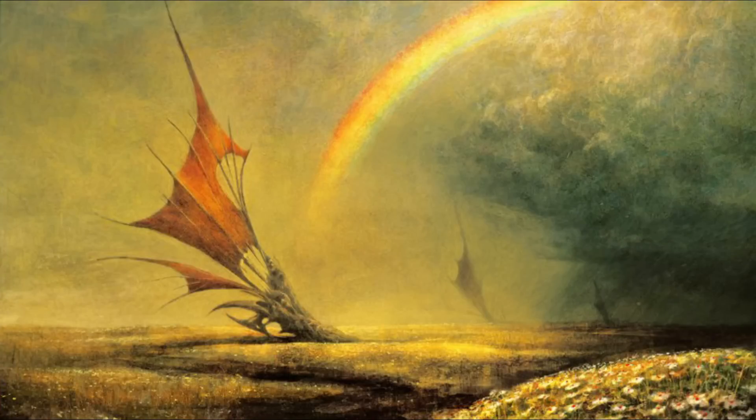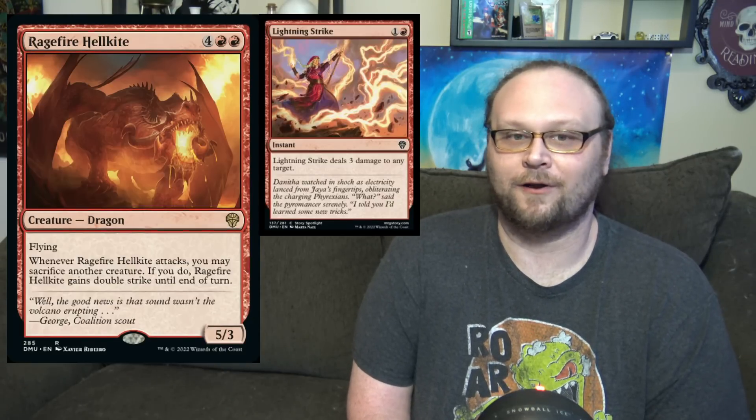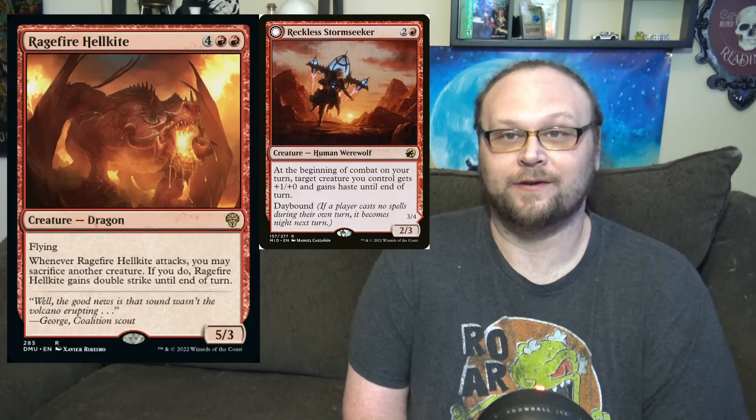Just because we're starting with rares and mythics doesn't mean we're kicking things off with a standard playable card. Let's look at Ragefire Hellkite — six mana, four and two red, for a 5/3 dragon with flying. Whenever it attacks, you may sacrifice another creature; if you do, Ragefire Hellkite gains double strike until end of turn. Lightning Strike got reprinted, which I don't love for this card's chances, but it's still cool alongside things like Reckless Stormseeker. If you can give it haste, swing for 12. But six mana is so much, and three toughness is so little.